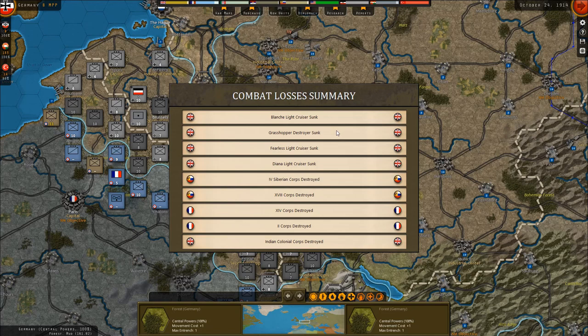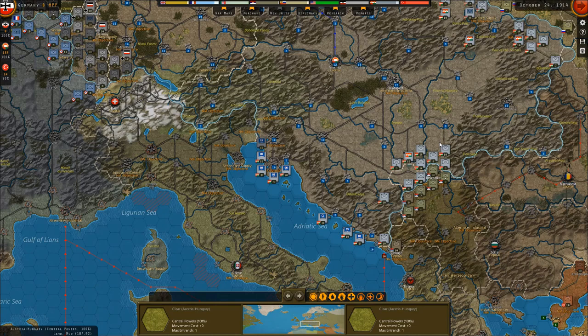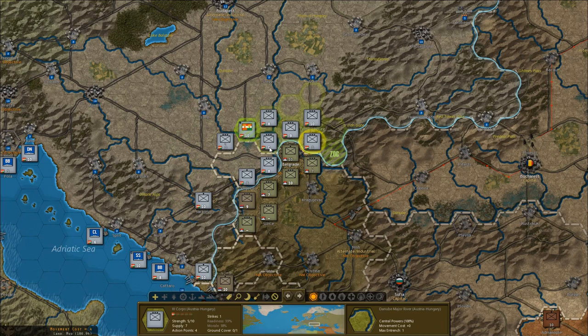Hello everyone and welcome back once again to Strategy Command World War 1. The only thing we really need to do is deal with the Serbia front. Let's go after Belgrade and see if we can make it fall here.